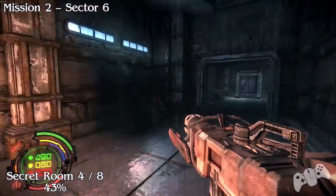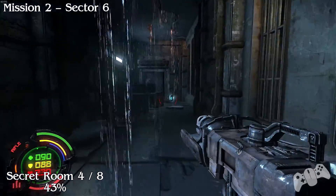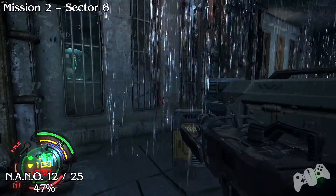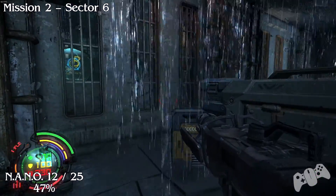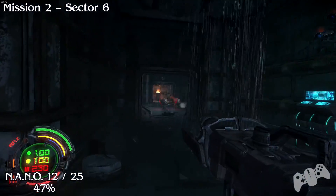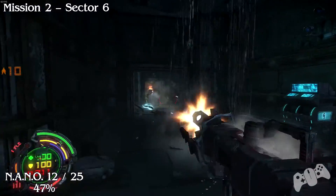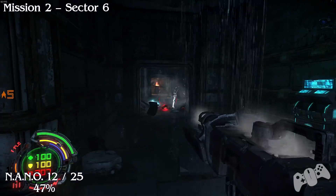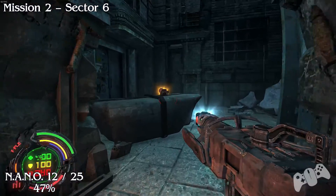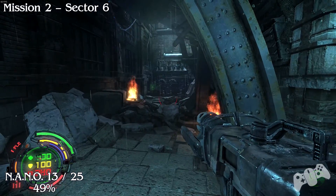Secret number 4 - this area right here is still story related, you can't miss this area. Once you shoot that explosive to stop the barrier from coming up, turn right and not left. If you go right all the way down this corner you'll find the secret. From the last location we're now heading towards the main objective - it doesn't tell you where to go as such, but once you're in the correct area you'll find a nano right next to your objective.